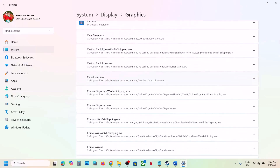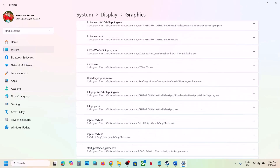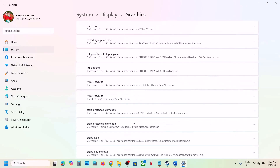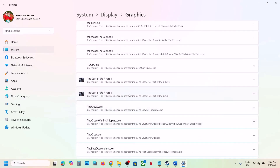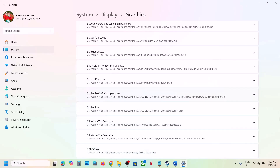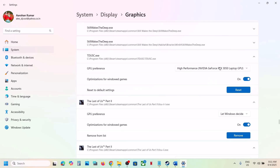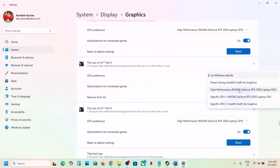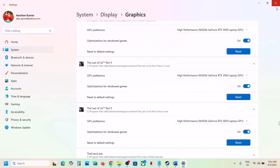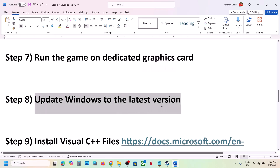Scroll up, click Add Desktop App again, select the second exe file, click Add, find it in the list, click on it, and set it to High Performance as well. Once all exe files are added with High Performance selected, launch the game and check.